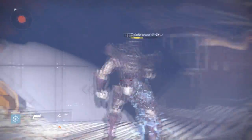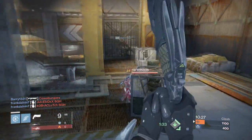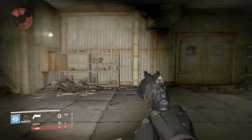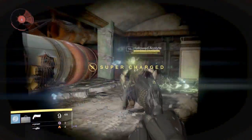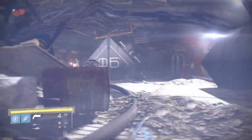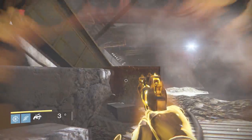Does it one-hit melee kill in PvP? The answer is actually yes — but to land that one-hit kill you have to make sure you are invisible when you go to do the back hit. Having invisibility in PvP freaking rocks, especially with the Golden Gun — it can be a deadly combination, since going invisible takes you off the radar. In PvP you'll want to use the Golden Gun first and then go invisible, because going invisible first would cancel your Golden Gun.